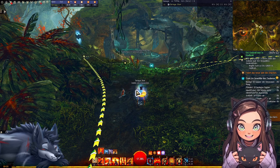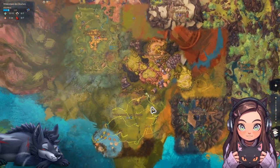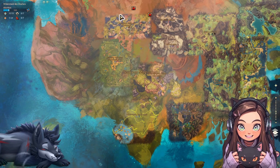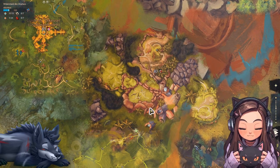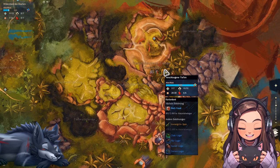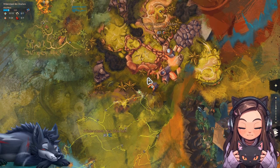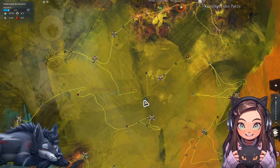Wir werden heute zusammen die Karte Widerstand des Drachens erkunden - das ist der letzte Teil aus der Heart of Thorns Staffel. Wir hatten hier Grasgrüne Schwelle, Güldendes Tal, Kessel und die Verschlungenen Tiefen. Ich hatte mit meinem Freund schon die Verschlungenen Tiefen zusammen mit der Soraya erkundet, weil ich ein paar Heldenpunkte und ein bisschen Hilfe brauchte. Wir werden hier gucken, wie weit wir kommen.